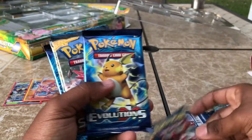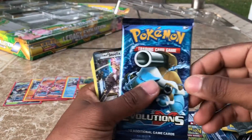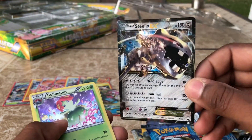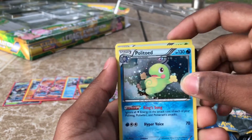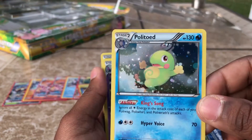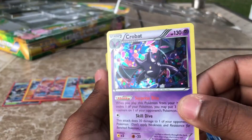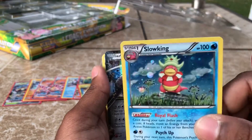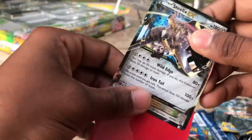The Legacy Evolutions pin collection came with a Steam Siege pack, an Evolutions pack, a Sun and Moon pack, another Steam Siege pack, and another Evolutions pack. So I'm excited to get more amazing pulls. And to start it off, we have the Steelix EX — amazing looking. We have a Bellossom holographic, a Politoed holographic — I love Politoed over Poliwrath, Politoed gang all the way — an amazing Crobat holographic, a Blissey, and a Slowking. Very nice.